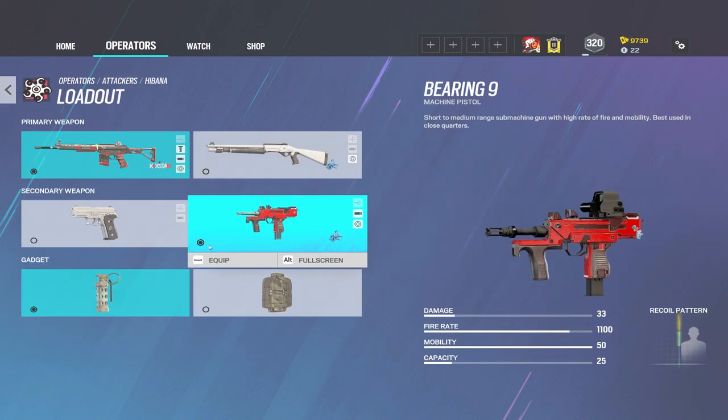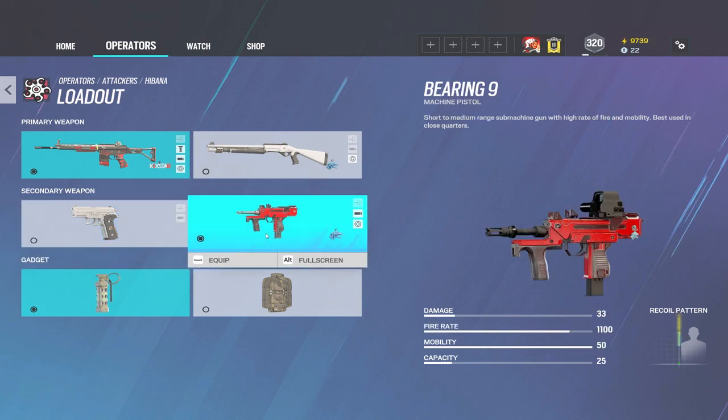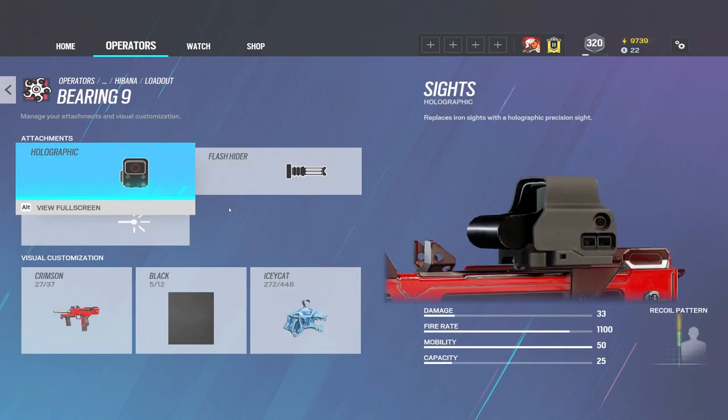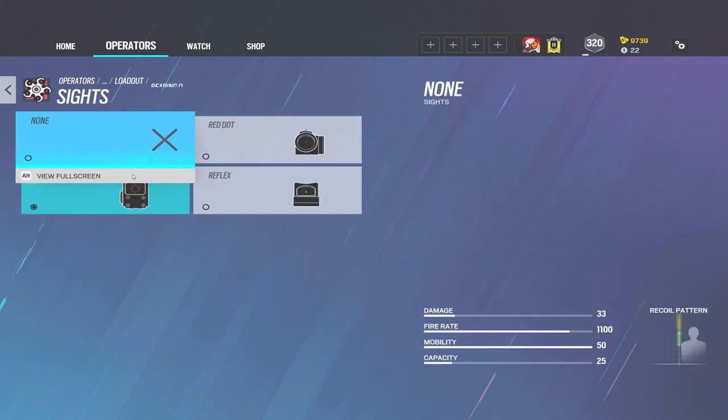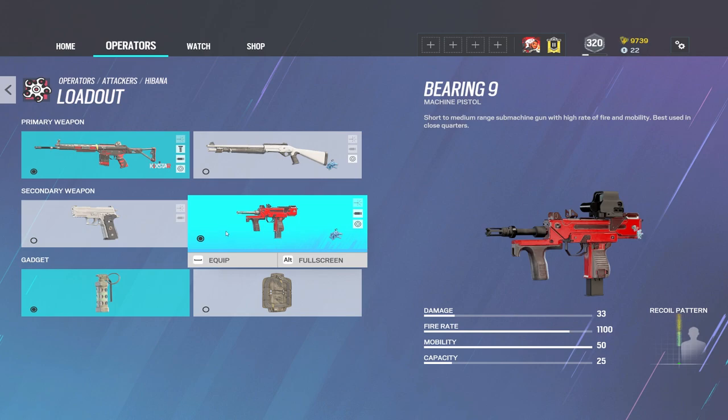For the secondary, she has a P229 handgun and also a Bearing 9 SMG sidearm. I'm a secondary SMG fan, so with Hibana I'll be more likely to get a kill if I run out of assault rifle ammo when I have something automatic. I put a holographic on it since it doesn't have a 1.5 scope option, and flash hider on there as well.